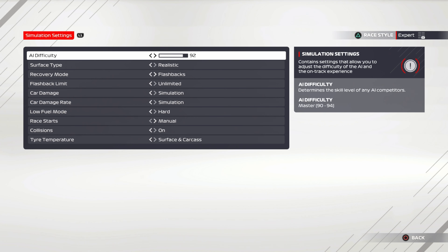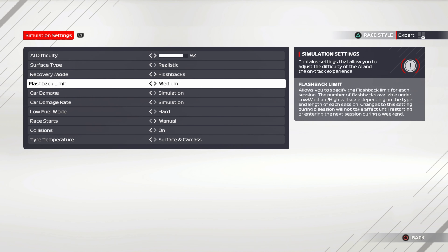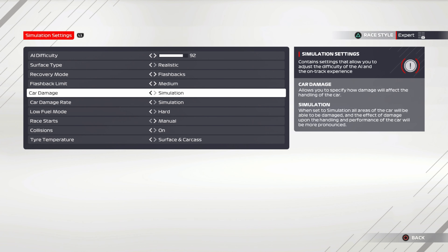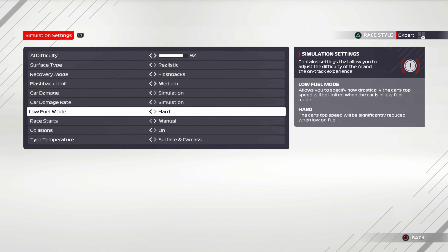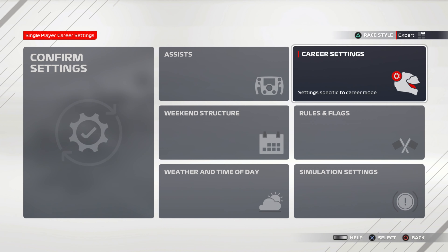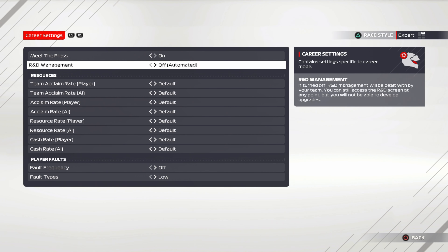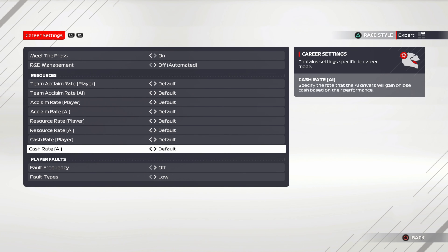Looking at the custom settings, it's going to be a full immersive career mode with full simulation settings. Rules and flags on strict, Parc Fermé on, weather and time on approximate. I'm going to start with 92 AI and see how we get on. Flashbacks limited to medium for now. Car damage on simulation, low fuel mode hard, rolling starts manual, collisions on, tyre temperature surface and carcass. For career settings, we are going to turn off R&D management — that will be managed by the team, which will make it much more challenging to progress.